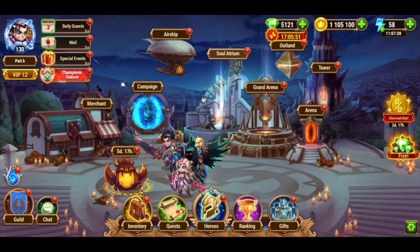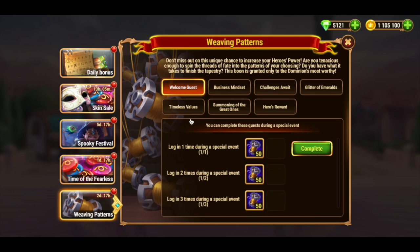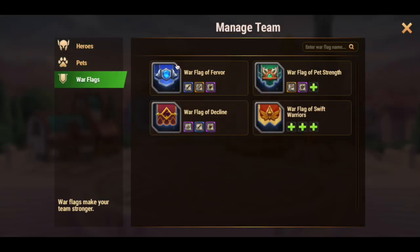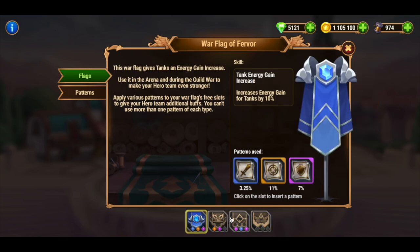Hello heroes, glad to see you again. The Weaving Patterns event has started today. This event gives you the opportunity to upgrade your war flag patterns. These flags give your attacking or defensive teams additional boosts in arenas, clash of worlds, and guild war battles.